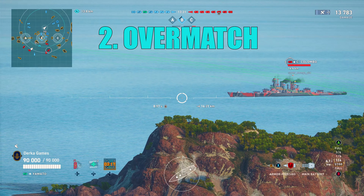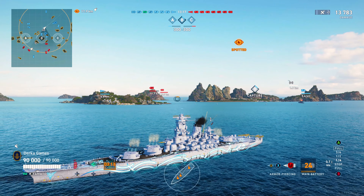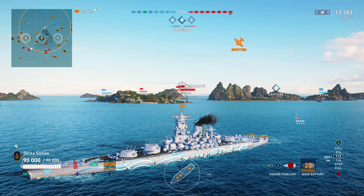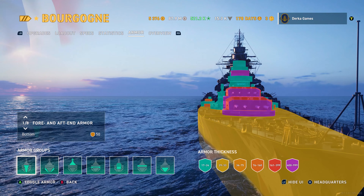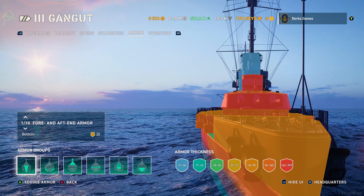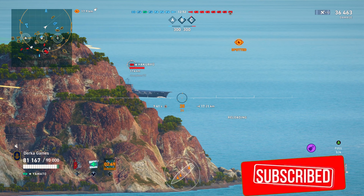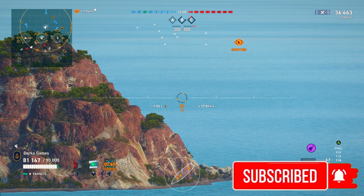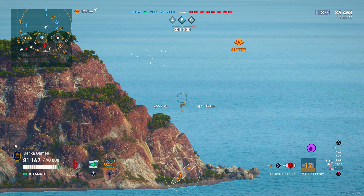Next up is overmatch potential — it's the biggest gimmick of this aging battleship. These massive 460mm guns can overmatch the most common armor threshold in the game. 32mm is what you're going to find on most ordinary battleship noses, except Gangut. Gangut's bow is pure stellinium and it haunts Yamato's dreams, but aside from that and GK's icebreaker, Yamato can smash through all other legendary tier battleship noses.